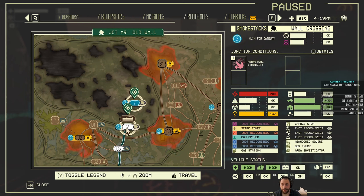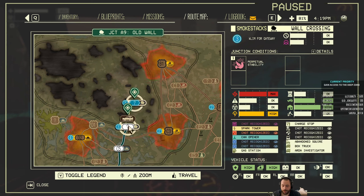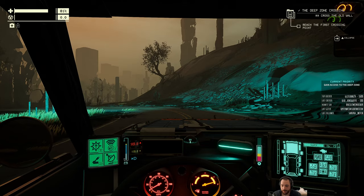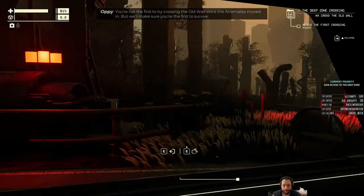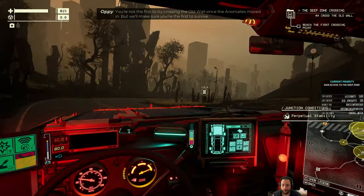This zone has a pretty decent amount of corrupted energy, as you can see up top. The zone we're heading into — the stabilizer — sucks. I should try to get as much science and resources from this zone as possible, because the next one is less friendly. You're not the first to try crossing the old walls since the anomaly moved in, but we'll make sure you're the first to survive.